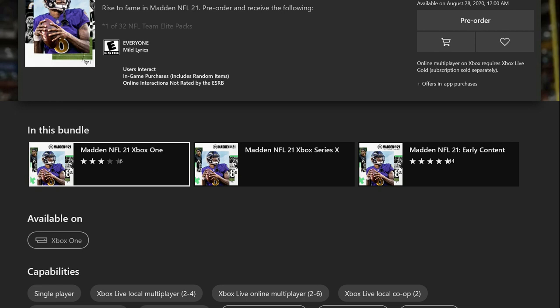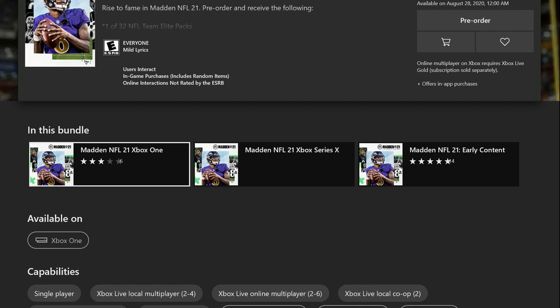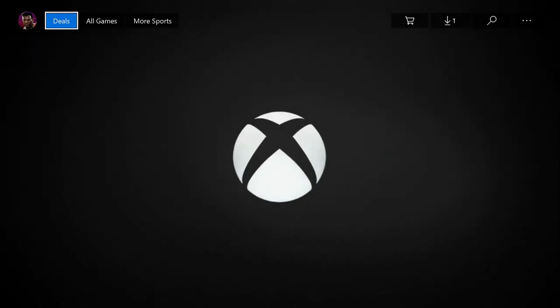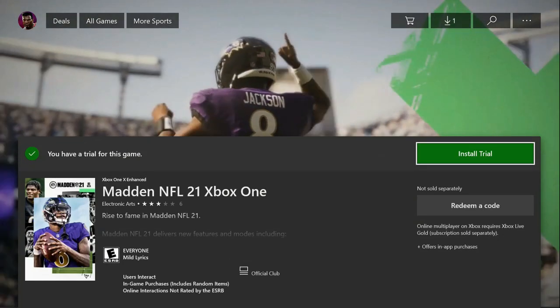After you click on the Madden NFL 21 Xbox One — or if you're on PS4, click the Madden NFL 21 PS4 — once you click into it, be looking at the top right. It's going to say play this trial. Now, I have already started my download. It says install trial right there — that's exactly how everybody's should look. Some of y'all will have an automatic install and some of y'all will have to click on it.